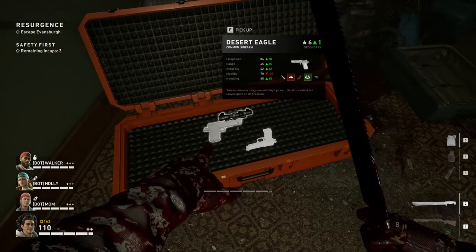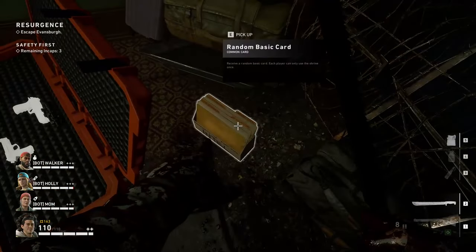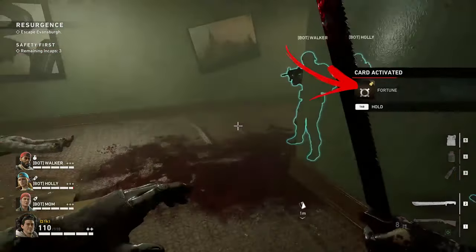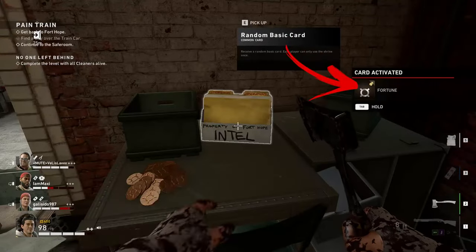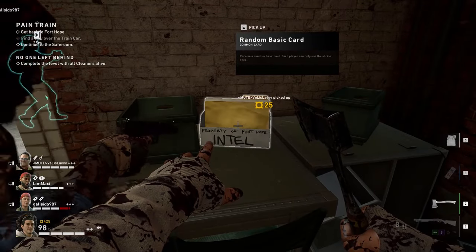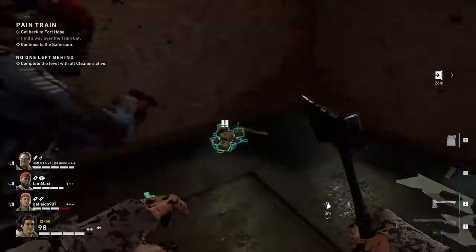Spread out around each corner, you can find several file cabinets in each level. Every member of the team can use it one time and then receive a free minor card that can increase your maximum health, stamina, ammo, or luck. It's really important that every single member of the team take it to maximize the win potential.